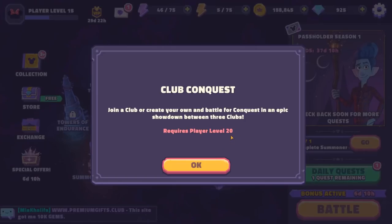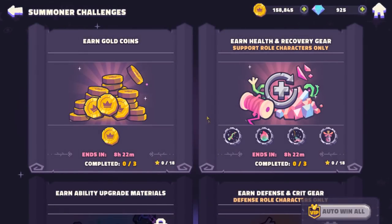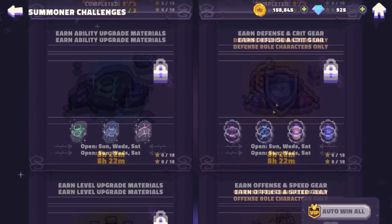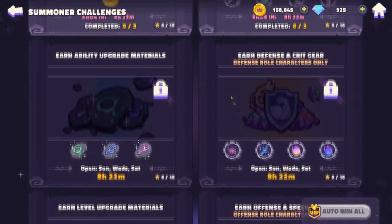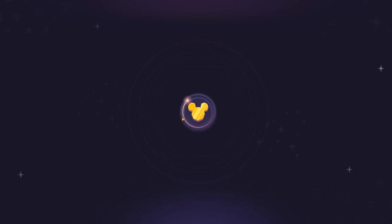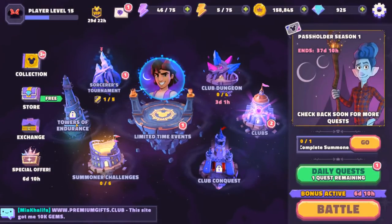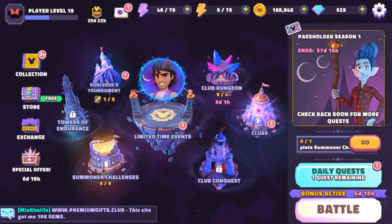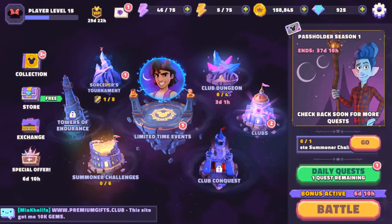Club Conquest unlocks at level 20, which is basically guild-versus-guild combat. There's also a Summoner Challenge — these are your daily resource grinds: gold, different upgrade materials for your characters, etc. These change based on what day it is. What I don't have unlocked yet is the Tower of Endurance, which looks like some type of endless tower mode — more to come on that.